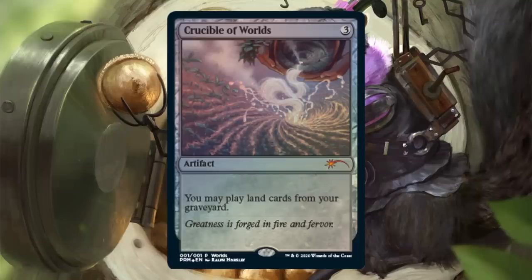Before we get into the unsanctioned information, Wizards of the Coast did drop a little more news today regarding a promo Crucible of Worlds. It's got brand new art, it's in foil. During the World Championship weekend, February 14th through the 16th, WPN stores can schedule a standard viewing party event. If you go to one of those and get to the top 16, this Crucible of Worlds promo card would be yours, which is pretty cool.